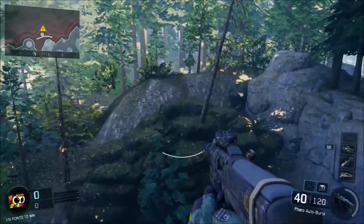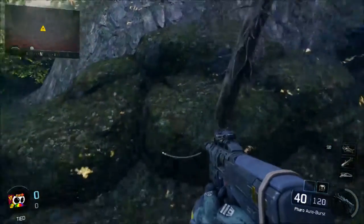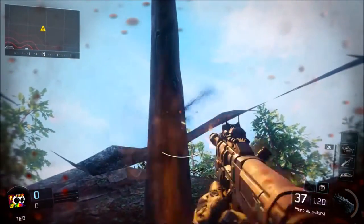Jump here, wall run — this is in slow motion so you guys can see the motion — and then just jump in this rock and you won't die. You can shoot, you know what I mean.